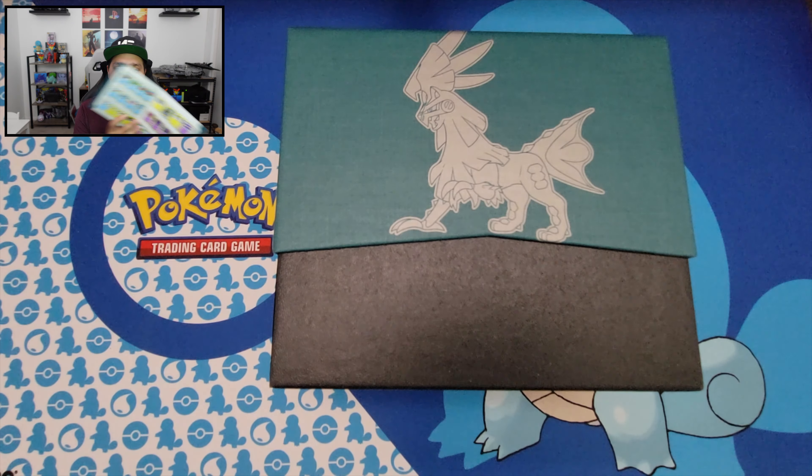We've got our last two booster packs. Pack seven: grass energy, Staravia, Psychic Memory, Escavalier, Houndour, Dino, Karrablast, Jangmo-o, Mankey — and a reverse holo — and we got a Hydreigon! Nice. One more booster pack left.